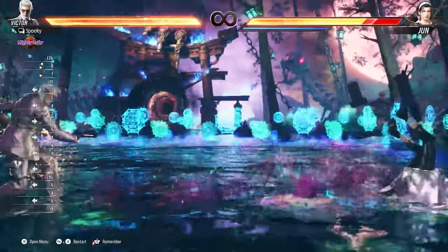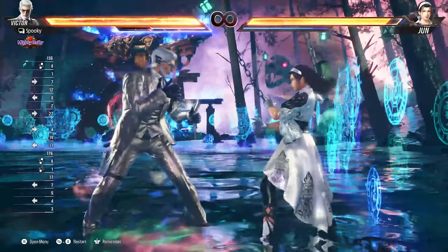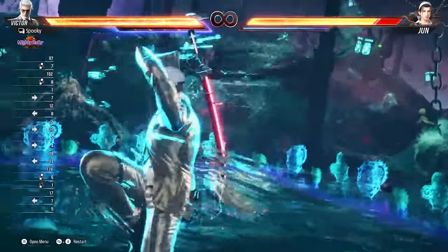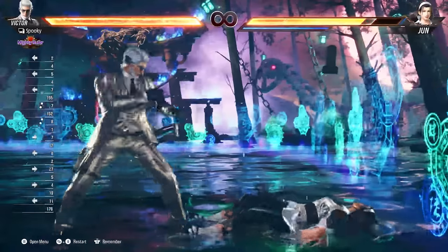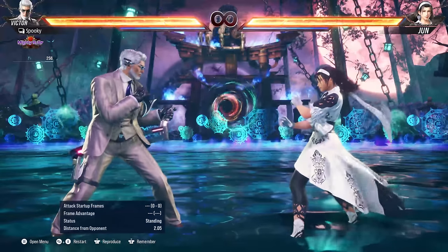Press 2+3 again while in heat for your heat smash, a powerful attack which consumes all of your remaining heat time. Heat smash has lots of similarities to rage drive from Tekken 7, so use them aggressively both in combos and in neutral.